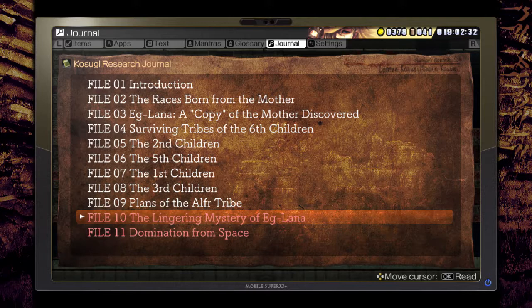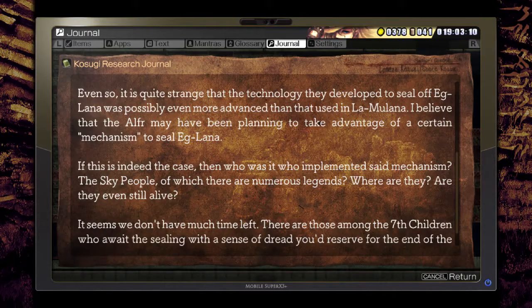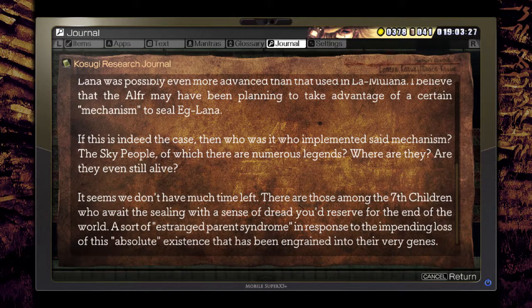Big lore drop this episode - Lingering Mystery of Eglana. When investigating Eglana, the copy of the Mother, it was incredibly fortunate that there still remained survivors for each previous race. I was able to investigate matters not made clear by the remaining texts alone. However, I also came upon an even bigger mystery. It was likely thanks to the efforts of the Sixth Children, the Elf, that the Seventh Children were able to investigate the ruins of La Mulana and put together a means to seal off the Mother. It was quite strange that the technology they developed to seal off Eglana was possibly even more advanced than that used in La Mulana. I believe the Elf may have been planning to take advantage of a certain mechanism to seal off Eglana - if so, who implemented said mechanism? The Sky People - where are they? Are they even still alive?